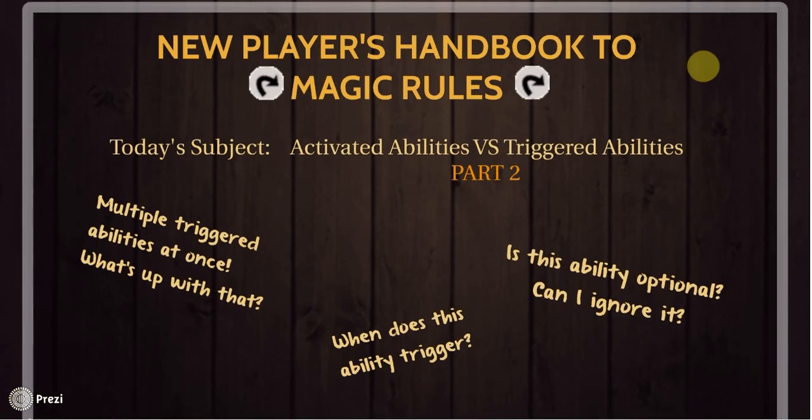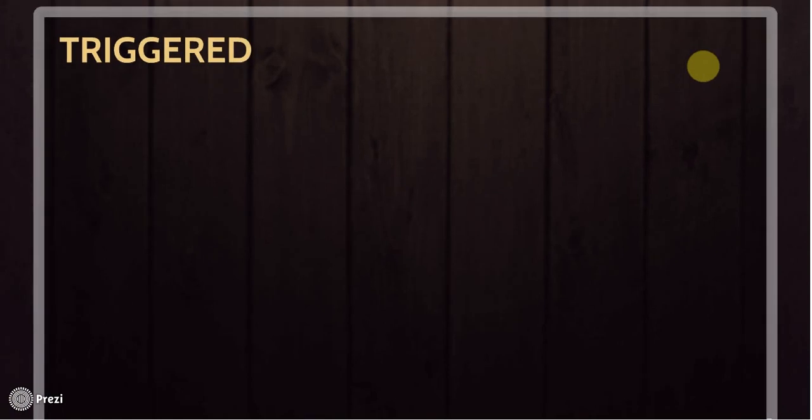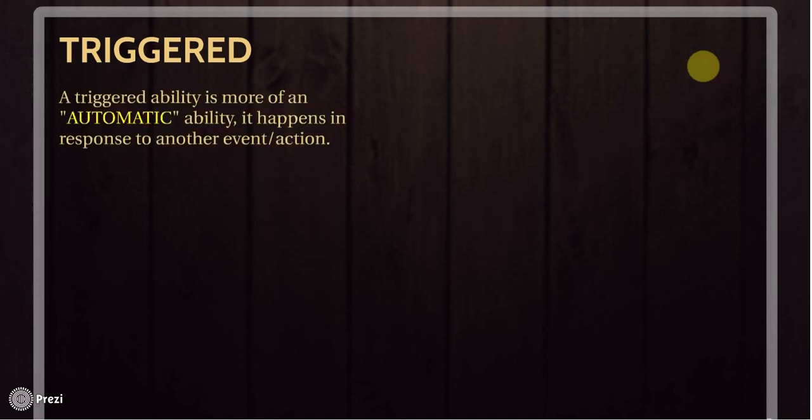So we're going to jump right in. Last time I said that an activated ability is kind of a manual ability — it's something you have to pay a cost for, something you have to go out of your way to actually activate. It won't activate without your input. A triggered ability is kind of the opposite: it's an automatic ability. It's going to happen whether you like it or not, and it happens in response to another event or action in the game.